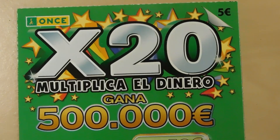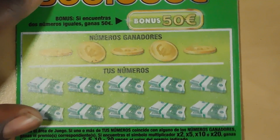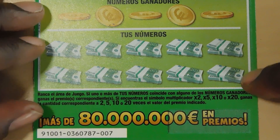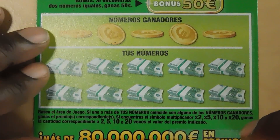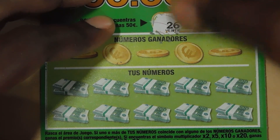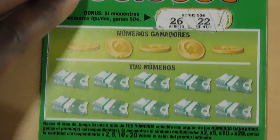The next ticket is the X20. You have a bonus section — get two matching amounts and win 50 euros. Down here is a matching numbers game where you can get a 2X, 5X, 10X, or 20X multiplier. This is ticket number 7. All the times I've played I have never received that bonus. We got 26 and 22 — no bonus.